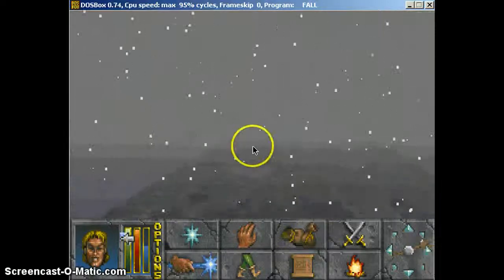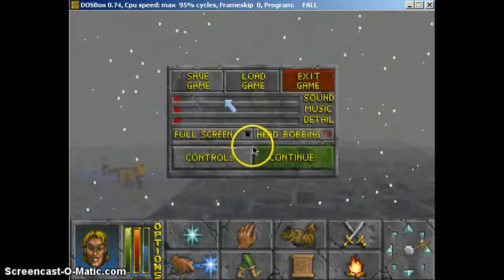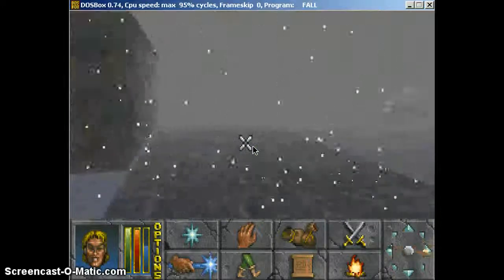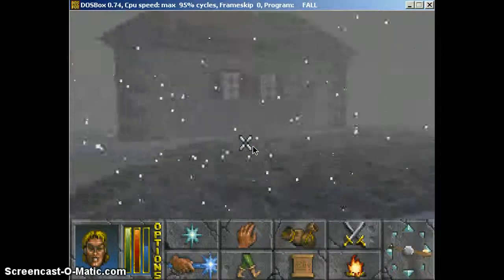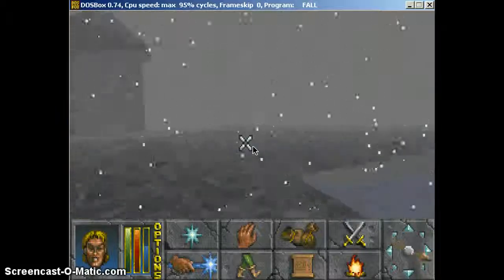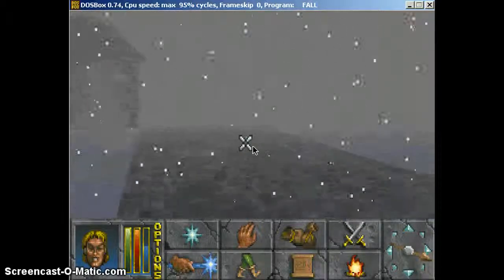There are two ways you can get in: you can either kill three random civilians, or you can kill 15 guards. If you're powerful enough to kill 15 guards, go ahead and do that, but I'd kill the three random civilians.